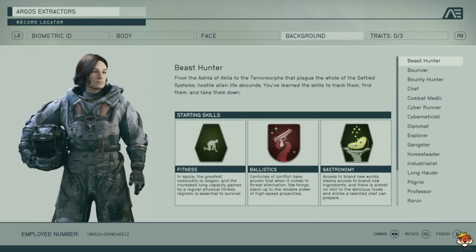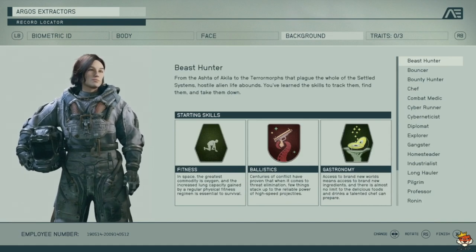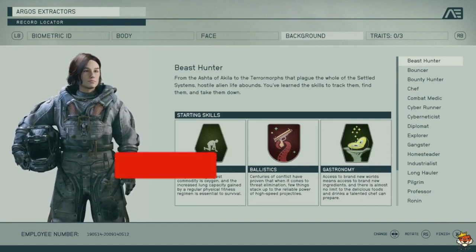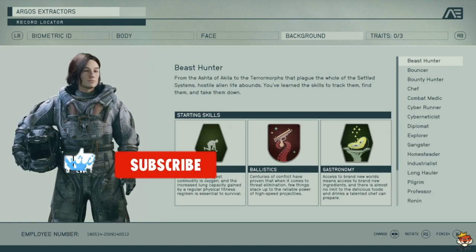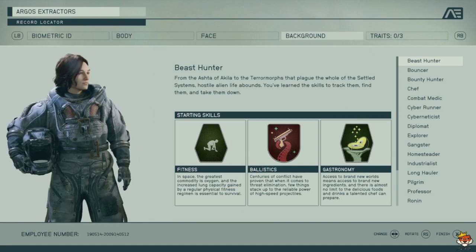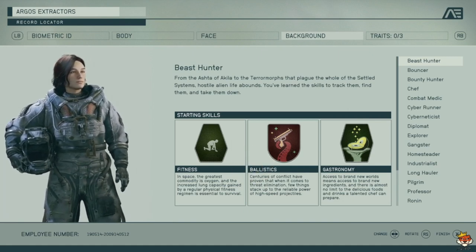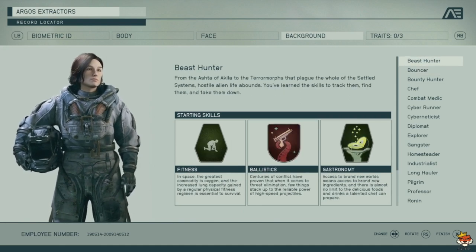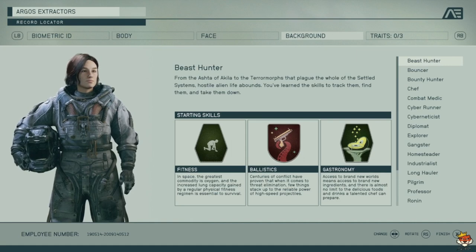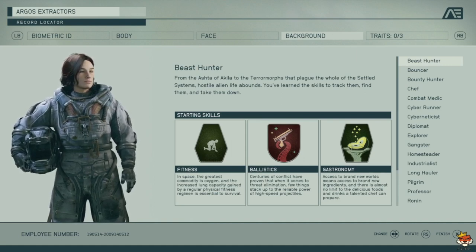There are quite a few backgrounds — some are better than others. I have Beast Hunter. Fitness is okay. Oxygen, in my opinion, isn't bad but isn't the best. Ballistic is pretty good for fighting. Astronomy is if you want to get your own food for healing, which is all right but not the best in my opinion.